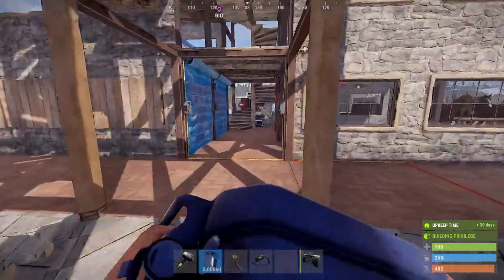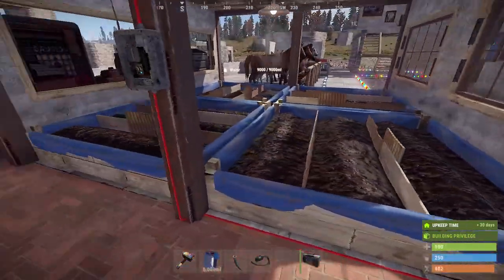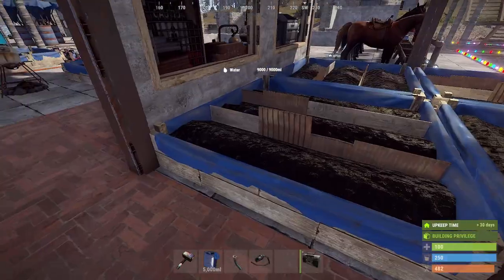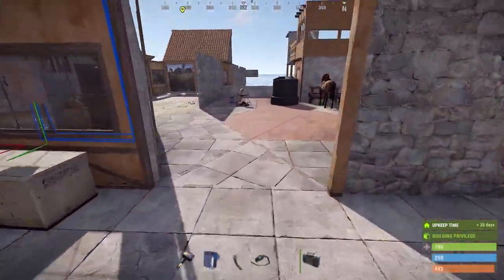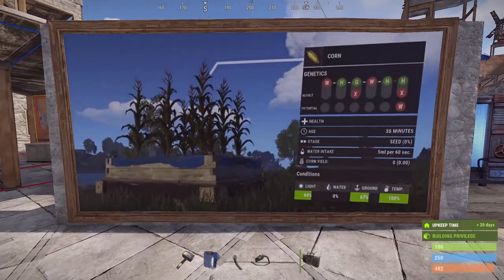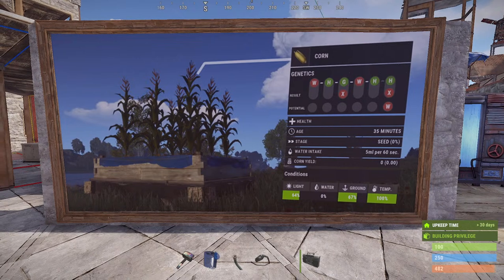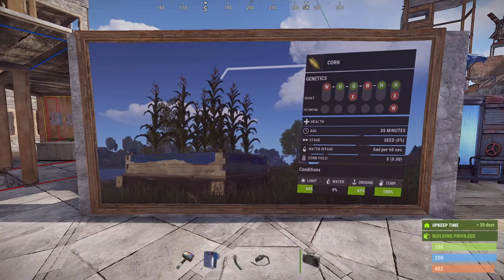We've got tons of new items — five new berries, potatoes, and all new genetics attached to anything you grow in planter boxes. These different traits can make plants grow faster and produce a higher yield, among other things. One crop plot can produce a lot of materials — whether it's berries, cloth, potatoes, or a mixture. You can also crossbreed plants and mix and match traits — kind of like Pokémon breeding. It's quite robust and a fantastic game loop.